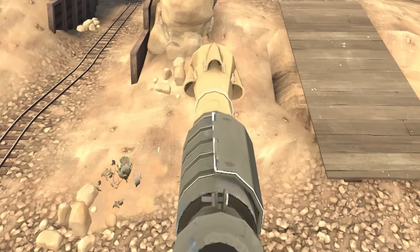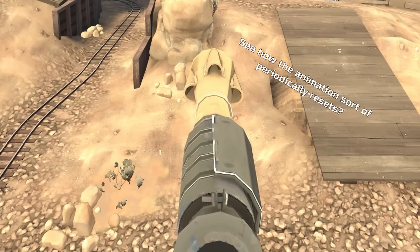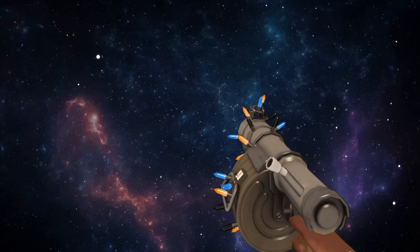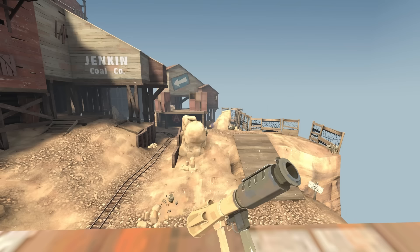You know how your weapon bobs up and down in front of you when you're stood idle, like the soldier's breathing and the rocket launcher rocks back and forth? If you press right-click at any point, releasing right-click will make the animation break slightly and go back to the beginning of its loop. It's really quite hard to spot, but it is there, and as far as I'm aware this works on every weapon in the entire game. I actually don't know why this happens, and to be honest I'm not sure I want to find out. It feels like if I found out how this worked, the Source Engine gods would put a curse on my entire bloodline or something.